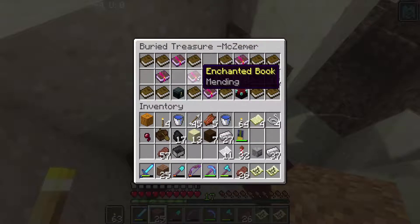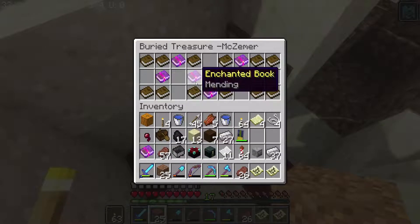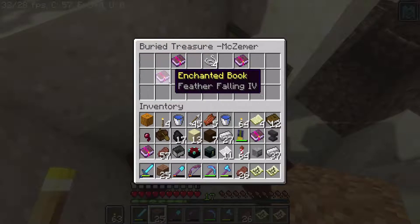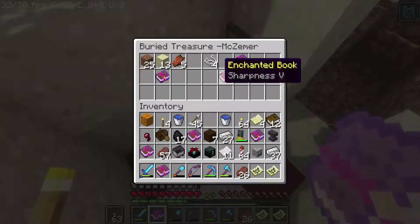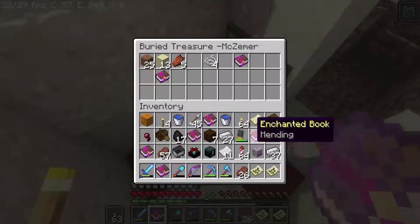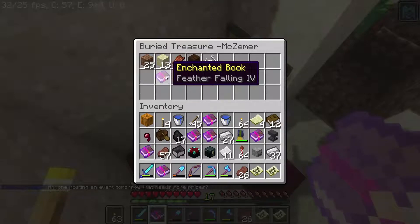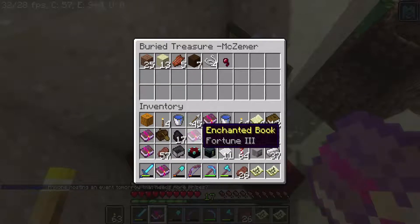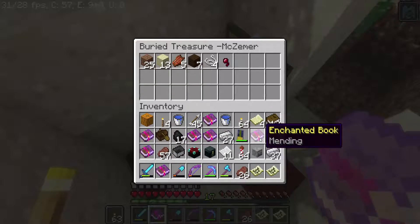Dude, look at all of these books! We got an ender chest, we got an enchantment table — we already got an enchantment table though. Fire Aspect 2, another anvil, a Mending book — oh, that's going to be helpful. We also got some books. Not exactly what I was after, but it is a good find nonetheless. Check this out — we can get rid of that wood. Feather Falling 4! These are some really, really good books. So we got Feather Falling 4, Fire Aspect 2, Fortune 2, Unbreaking 2, Sharpness 5, and Mending.